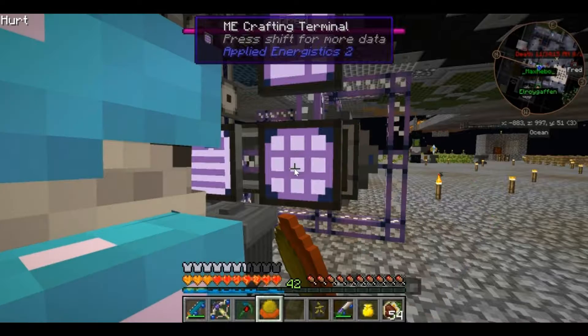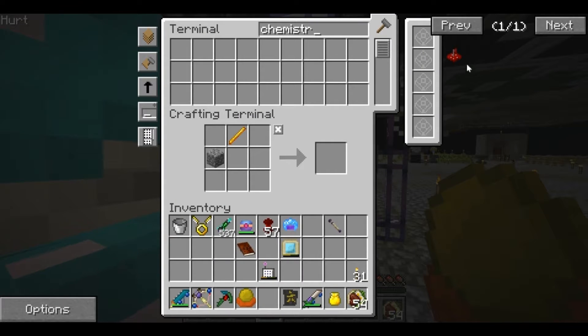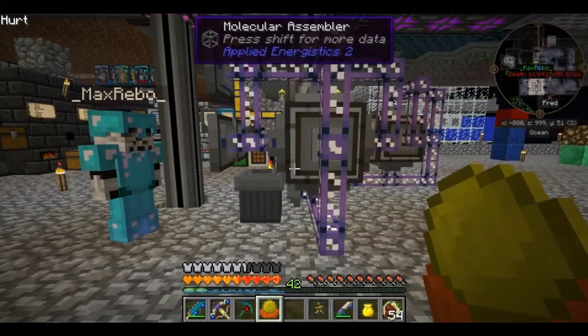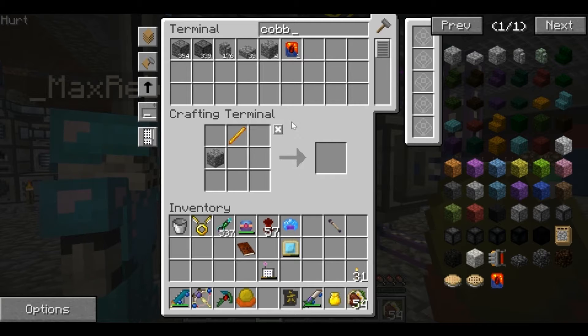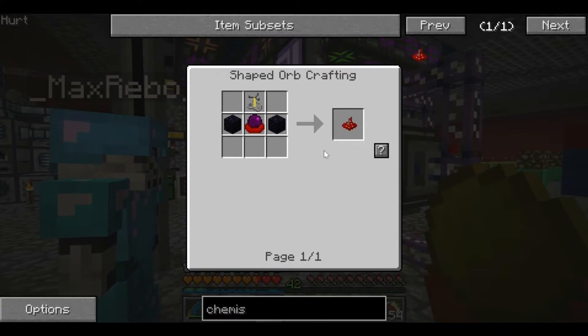I need to make a brewing stand. There's one piece of Cobble in the system. Max, I thought your thing was mining. It is. Well, apparently not, because we don't have any Cobble. You're making all the Cobble down here. Oh, you must be about out of power, because Cobble's being made, but it's very slow. Yeah, it's night time, so he's out of power. Well, that'll be alright, though.